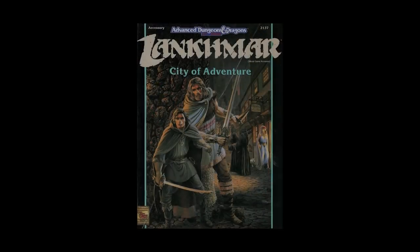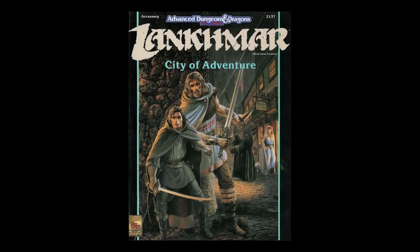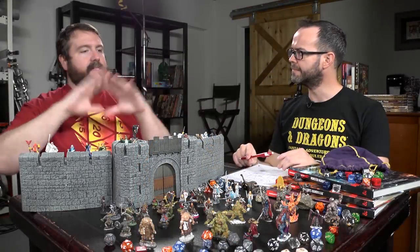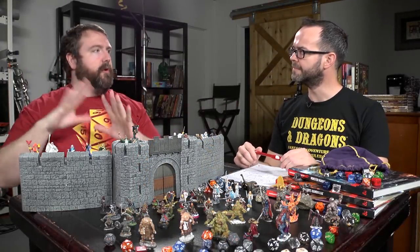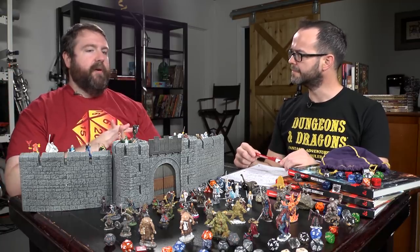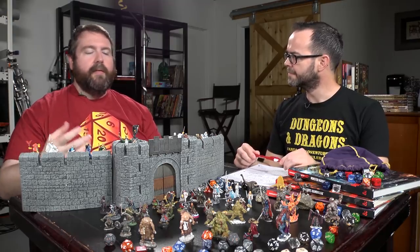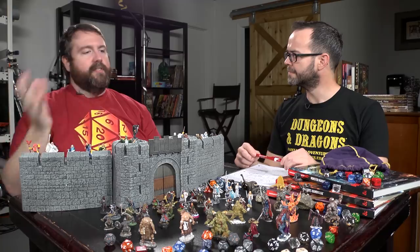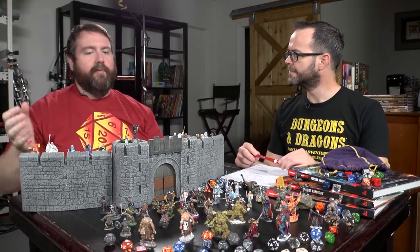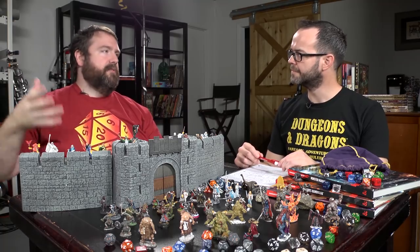The second one I use is Lankmar City of Adventure, for second edition Dungeons and Dragons. I like it for the city geomorphs — blank city streets you can use for a quick map if you need one. Most descriptions of places are very brief, just giving you enough information about a neighborhood, a plaza, or a shop to get you going. And if you're looking to run adventures in the world of Fafhrd and the Gray Mouser, the supplement covers that as well.